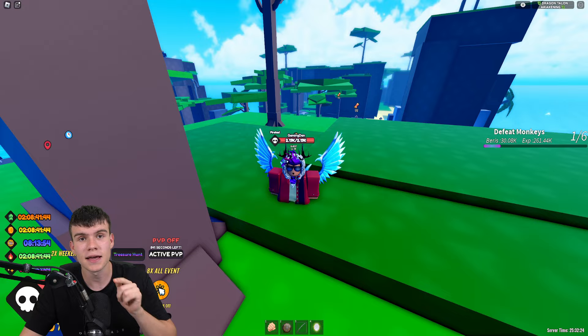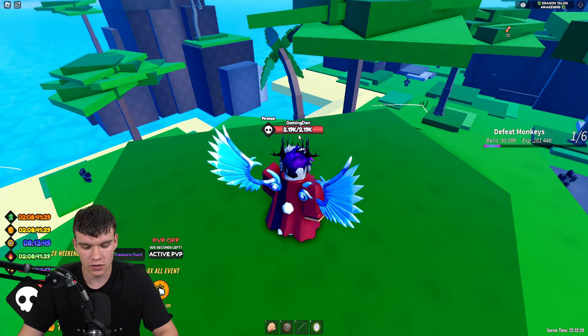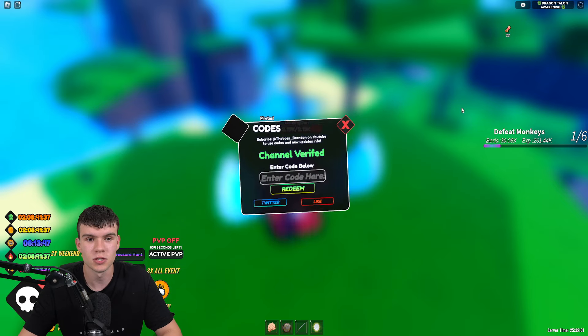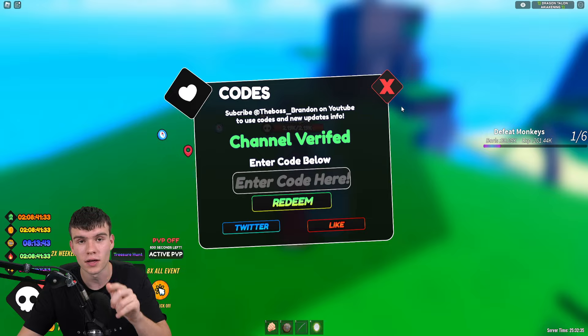To claim codes in One Fruit Simulator, click M to open up the menu, then click on the thumbs up button. We're going to type our codes in there.